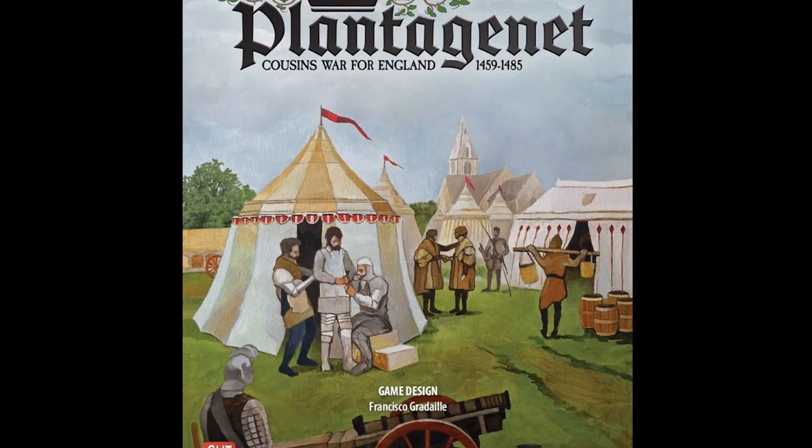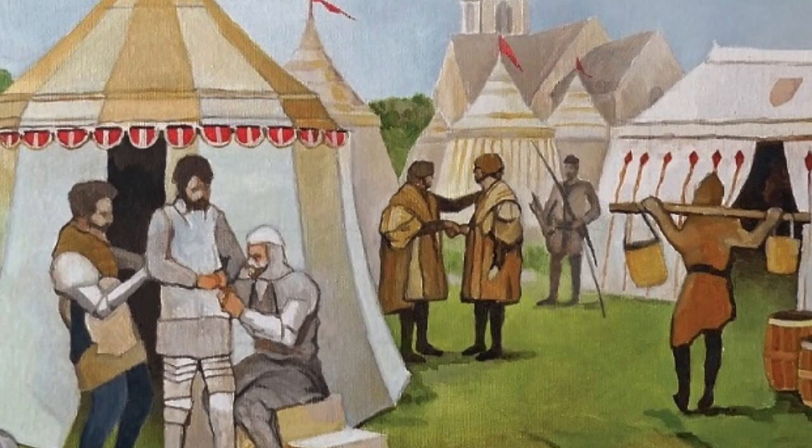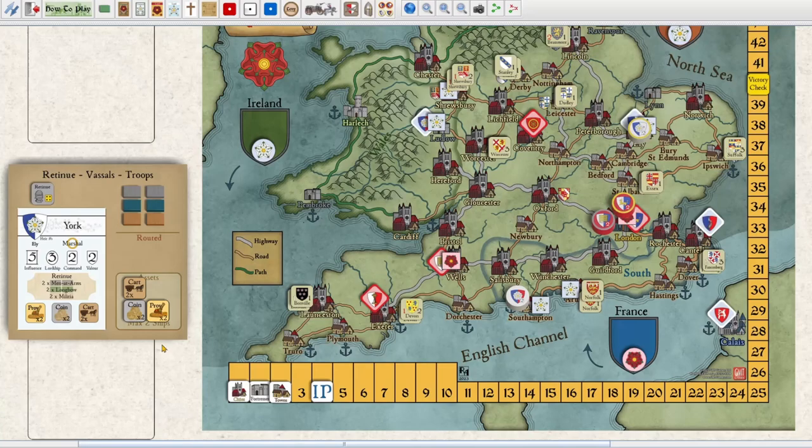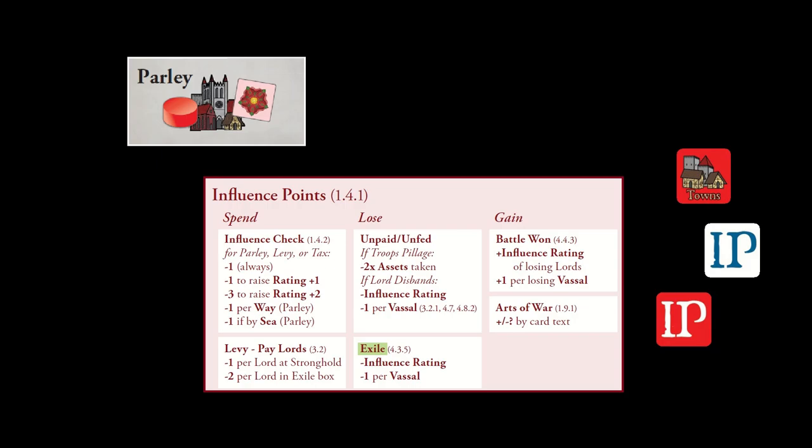Lords on campaign will instead parley to attempt to convince a town or city to recognize their claims to the English throne. To parley, lords will wager their side's general influence over English nobles and subjects, tracked along the board's edge. That influence will be the main currency in the game. Yes, provender and coin will still be key to maintaining armies in the field, perhaps more so, as we shall see in a moment. But political influence will serve as the main resource fueling the quest for dominance, and a side's standing in influence will determine who wins the wars in the end. The receptiveness of local notables to a lord's attempts to persuade them can be uncertain, so parley often will mean betting your side's influence points to roll influence checks for success. Handy tables on the game's player aid foldout summarize how to gain and spend influence points, and how to carry out these influence checks.